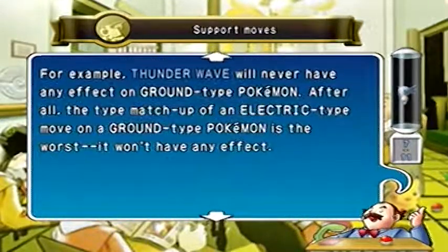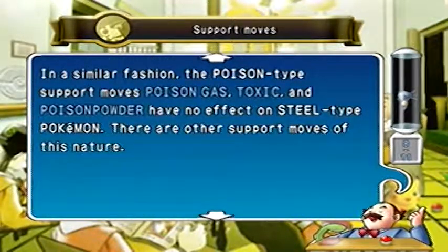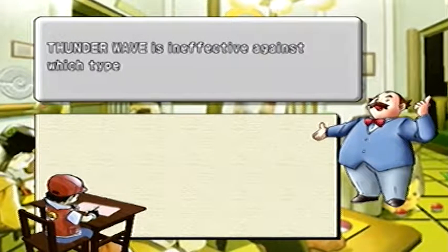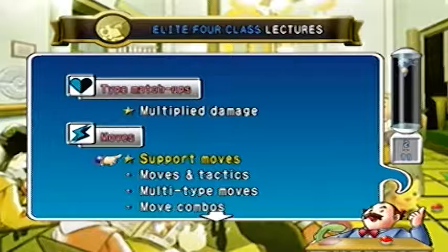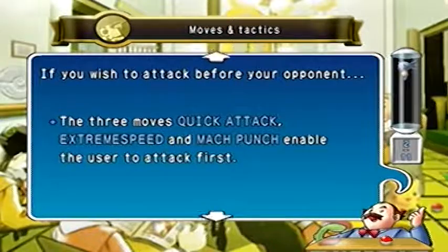In this generation Electric Pokemon can still get paralyzed — that immunity wasn't added until X and Y. Earl also mentions that while Normal Pokemon are immune to Ghost moves, a Normal type will still be affected by Confuse Ray. And while Dark types are immune to Psychic moves, a Dark type will still be affected by moves like Hypnosis. Quiz: Thunder Wave is ineffective against which type of Pokemon? Ground, because it's an Electric-type attack and Ground types are immune to Electric.